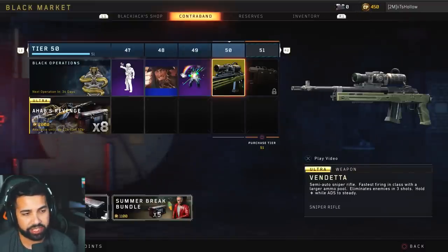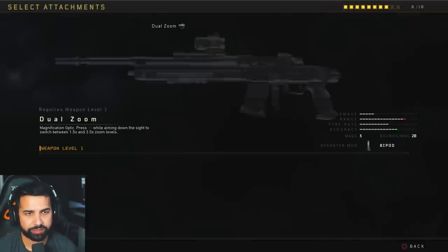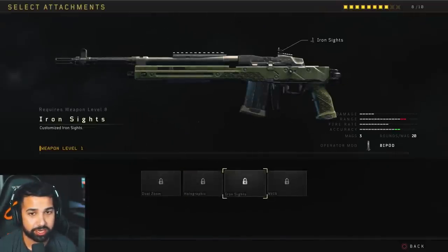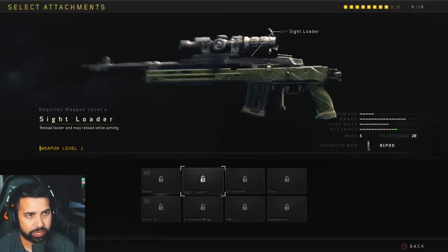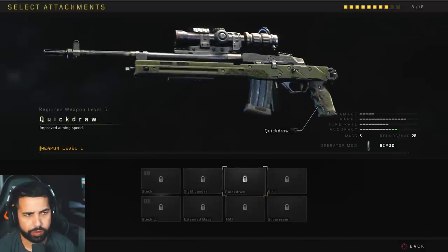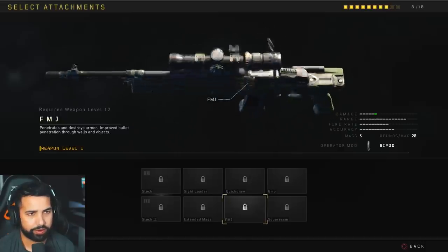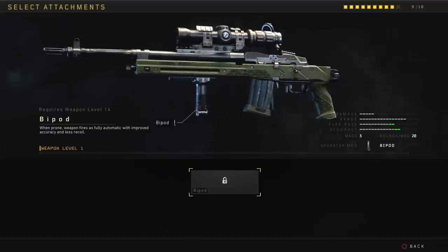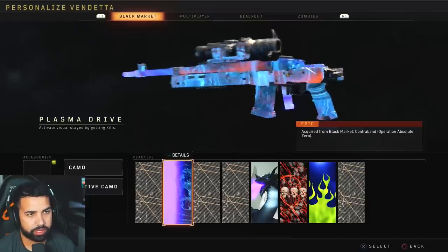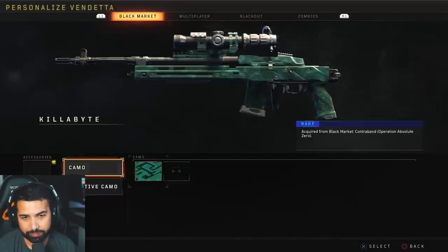The tier 50 got me the Vendetta sniper — it's a semi-auto sniper rifle, fastest firing in class with a larger ammo pool, and it eliminates enemies in three shots. Looking at the new sniper, you can swap out the big optic, put on iron sights, and there are various external attachments: sight loader for faster reloads, quick draw, grip, suppressor, FMJ, extended mags, and a stock. The bipod looks cool — with some camos on it, it's pretty sweet.